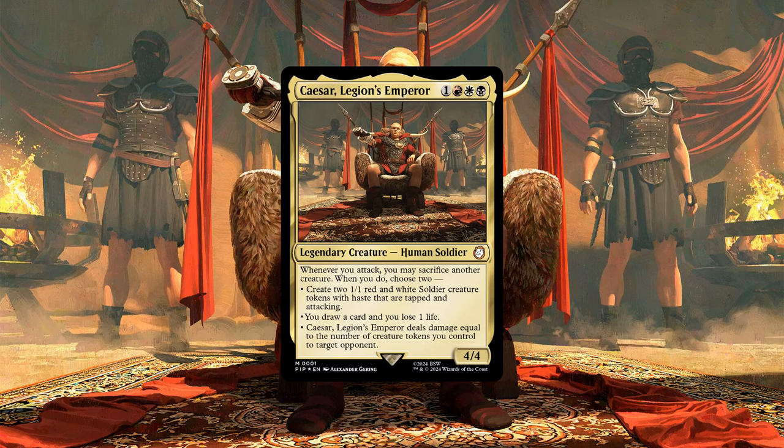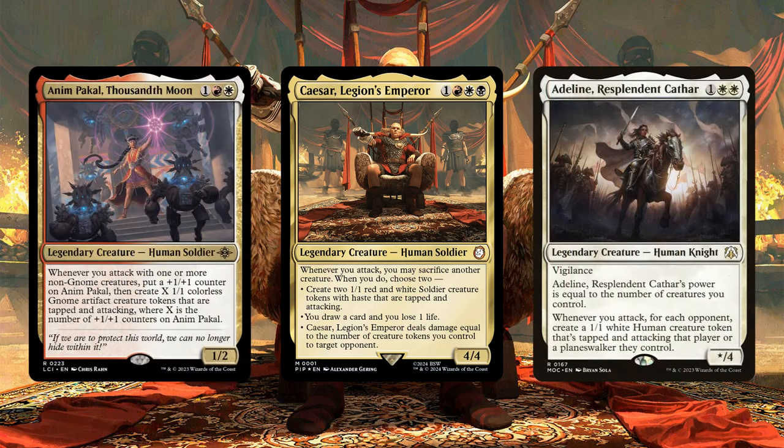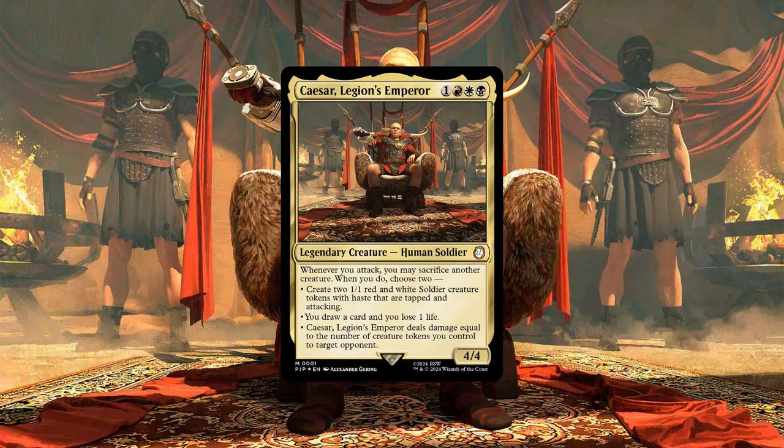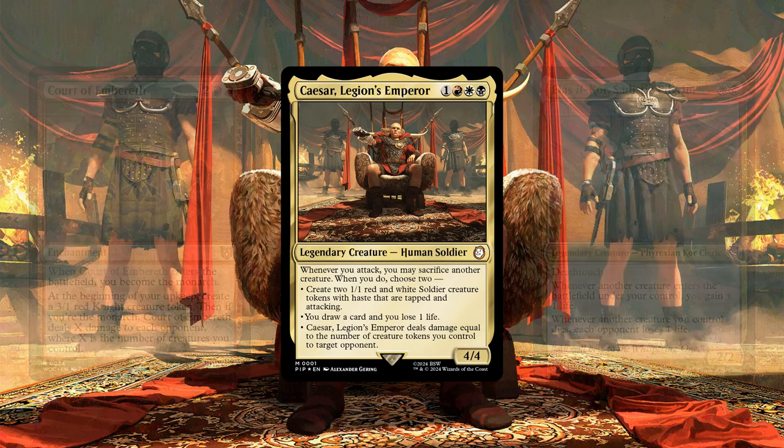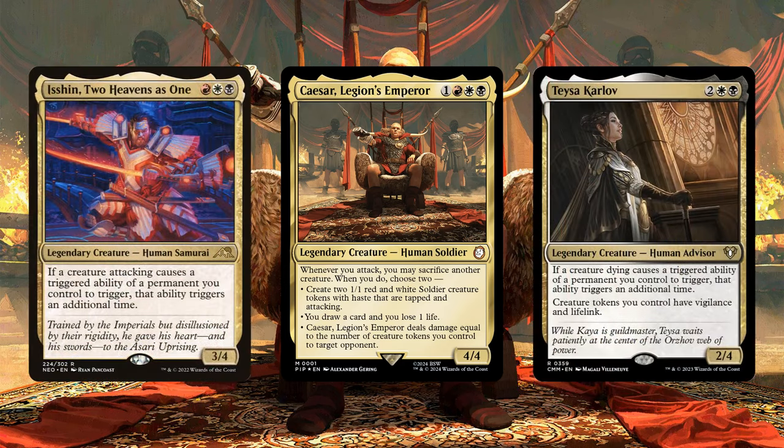So, in order to fix these issues and bring this deck up to its full potential, this upgrade will be focusing on refining our token generating capabilities with entries that can absolutely flood the board with token bodies so we can reach critical mass faster to overrun our opponents with sheer numbers, while also giving us more spare tokens to sack to Kaiser to grow our board and generate card advantage, adding in more ways to turn our tokens into burn as they swing in, die off, or simply exist, and slotting in more ways to get value out of our relentless attacks and heavy casualties.